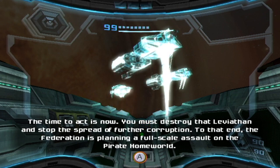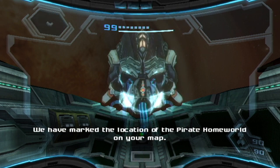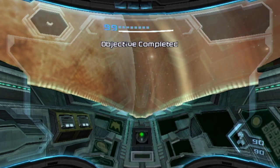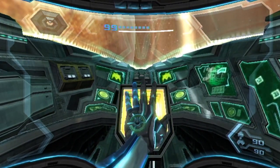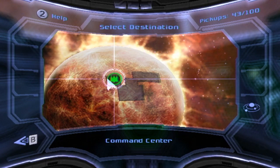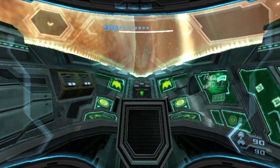The Federation is planning a full-scale assault on the pirate homeworld. The attack will commence as soon as preparations are complete, and the location has been marked on your map. Be on the lookout for Gandria. So with Elysia saved, we've discovered the location of the pirate homeworld — it doesn't get a name, it's just called the pirate homeworld. It's got its own Leviathan causing problems, but the pirates seem to be encouraging that. Here the game gets a bit of a tone shift — it's time to stealth our way in.